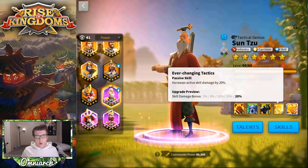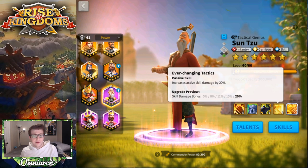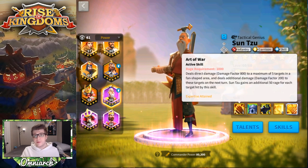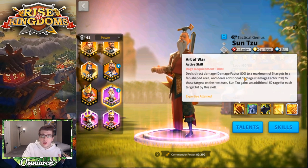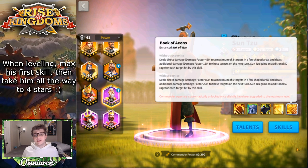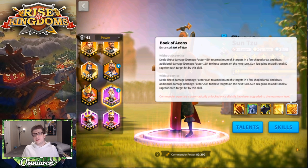His fourth skill, Ever Changing Tactics, gives a straight 20% active skill damage bonus — this is huge. It makes him incredible for pairing with other commanders that deal a lot of active skill damage, and it also buffs his own Art of War. So instead of an 800 damage factor, it becomes closer to 960, not even accounting for talents. Finally, his expertise is what truly elevates his active skill — before expertise, Art of War only deals 450 damage to a maximum of three targets, so the expertise brings him up to near-legendary level.